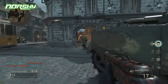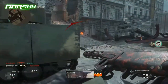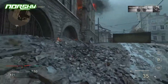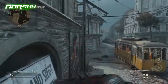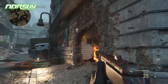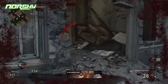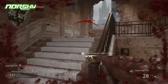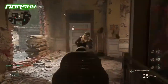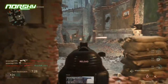I like the iron sights on the PPSH — they're pretty clean and easy to use. I don't want to waste an attachment slot on reflex sights when I could use it for something better. One attachment I really recommend is adding a grip, because it helps immensely especially at medium and long range. Without grip the PPSH can be a bit inaccurate due to some noticeable upward recoil.